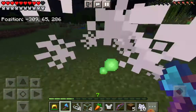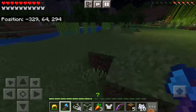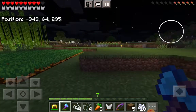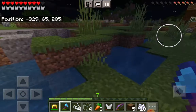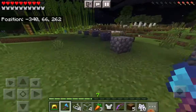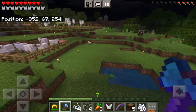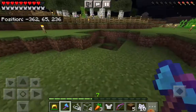Now, this sugar cane farm actually has a pretty cool story with it. I was planning to make it a zero tick farm. Then I saw that changing the tick speed makes active cheats on it. So, this is like a survival world. I decided not to use a zero tick farm.